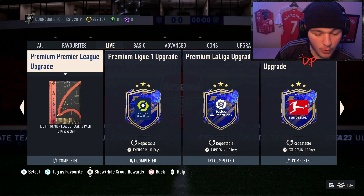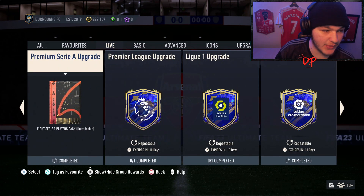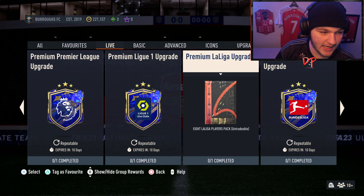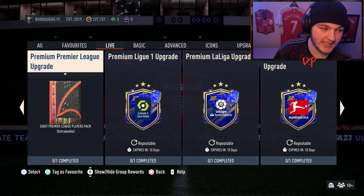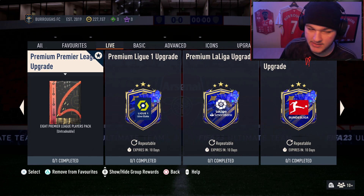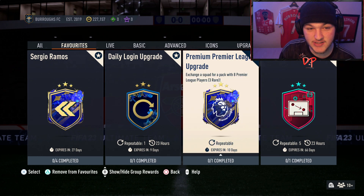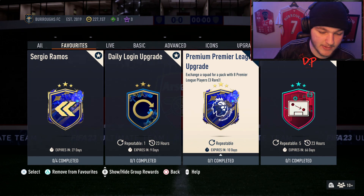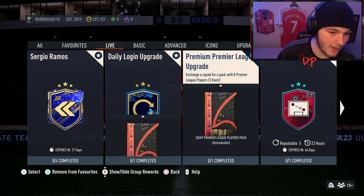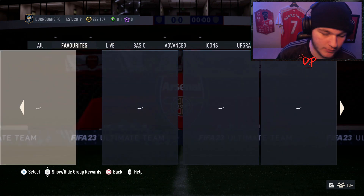We're going to favourite all of them, but rather than clogging up the favourites tab we'll work through them one by one. Start with the premium Premier League — press triangle or Y on Xbox to add it to favourites so you don't have to scroll over to Live every single time. After completing it 50 times, go back and favourite the next one, like Ligue 1, then La Liga, then Bundesliga, and so on.